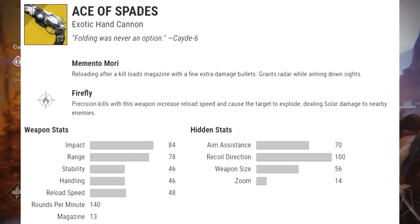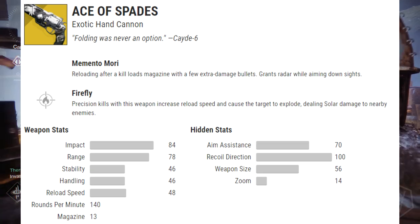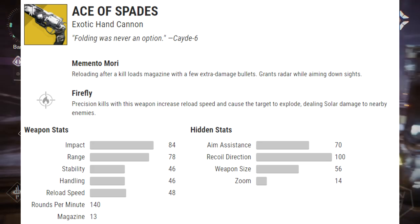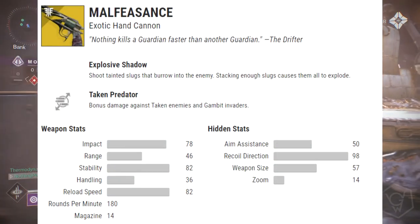Next we've got the Ace of Spades, a returning exotic from Destiny 1. The exotic perk is called Memento Mori: reloading after a kill loads the magazine with extra damage bullets and grants radar while aiming down sights. That's actually pretty cool, and obviously you've got Firefly — good old Firefly.